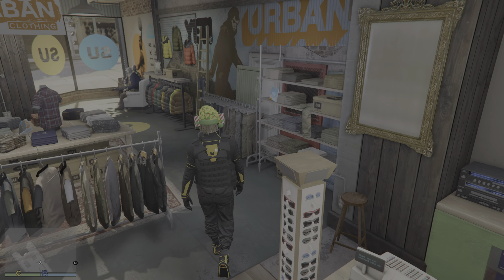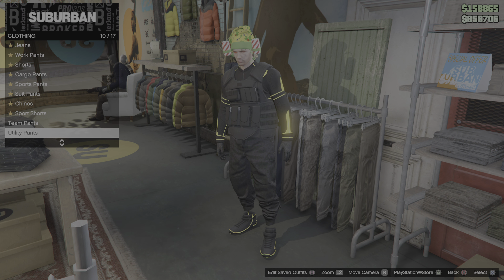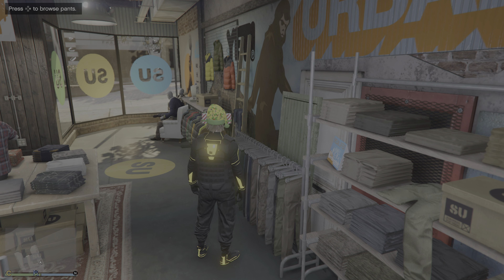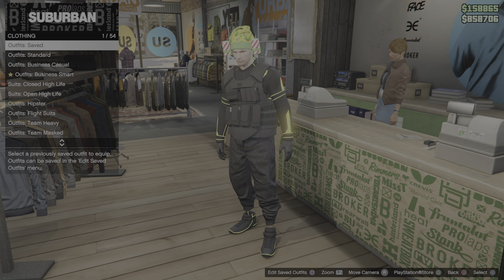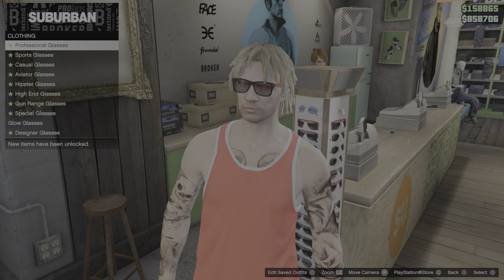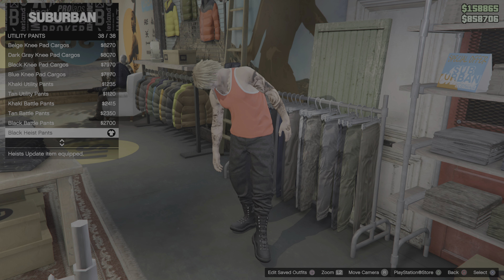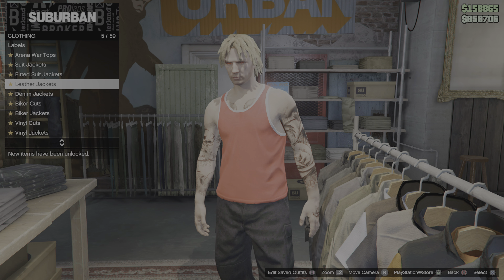Once you have that, go to the pants over here. You want to get some black joggers - go to utility pants and purchase number 38. Make sure you don't have any glasses or gloves; if you do, just take them off. If you want the black joggers, go to utility pants and wear these, then go to the tops and go to utility tops.